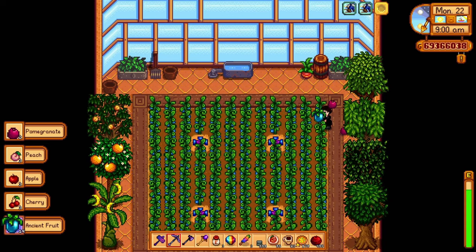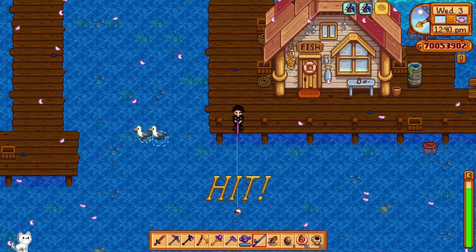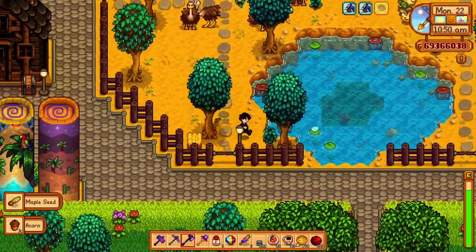First let me go over a few quick tips if you're struggling with fishing. One, when you fish in general your fishing bar gets bigger when you actually level up your fishing skill. Two, use certain bobbers for certain fish — some bobbers can really help you catch fish easier or give special rewards. Three, don't give up, it takes practice. Just keep going at it and it'll get easier as you go.